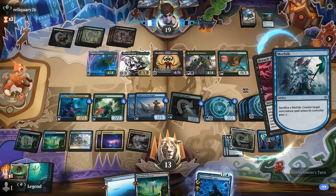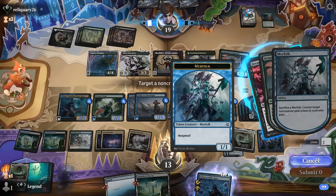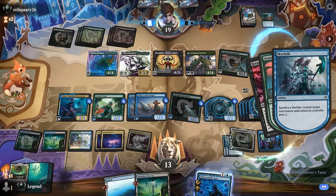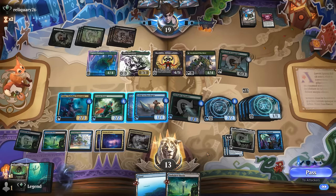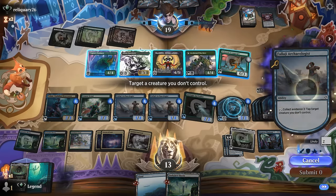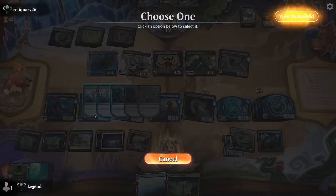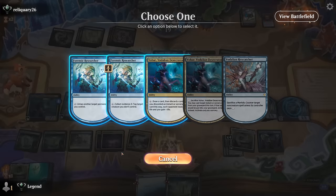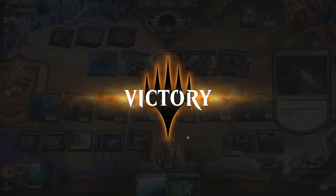Opponent has two mana creatures they can tap in response. They can tap the Skyclave — opponent just lets it go. We tap down some of their attackers by collecting evidence, make a couple more tokens since we had to sacrifice a few, and our opponent knows what's happening and concedes. On to the next one.